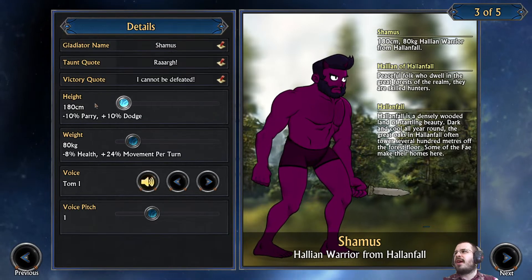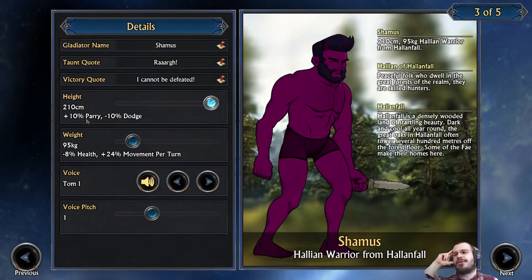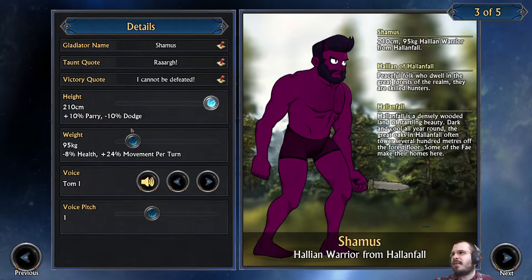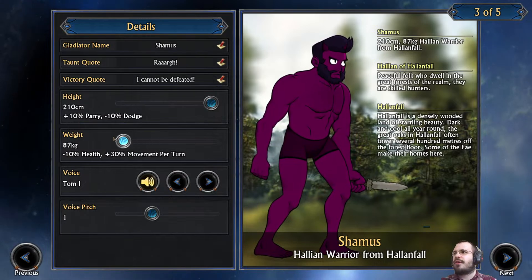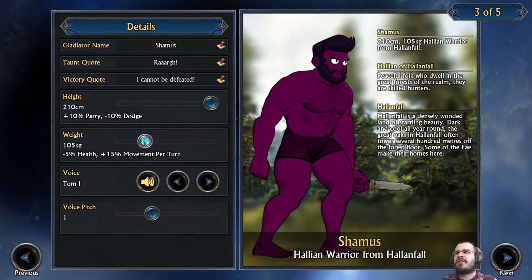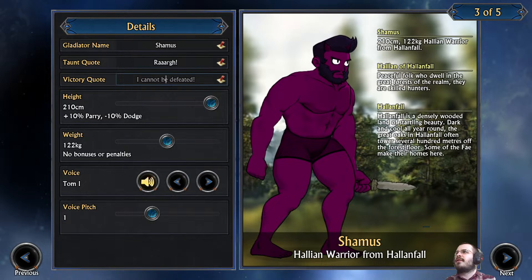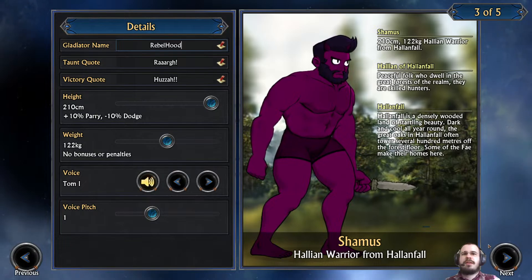Your physical attributes actually impact gameplay. If you're taller, you're going to have better parry chance, which is basically if you have a melee weapon in hand, whereas dodge is if you don't have a melee weapon in hand — can you avoid getting hit? So I think we're going to spend a lot of time in melee range, and when we're not in melee range, I'm hoping not to really get hit too much. Not having enough health is a problem, so I'll just kind of keep this in the middle. We will just call him Rebel Hood — username is Rebel Luke, so it matches.